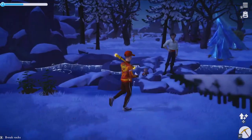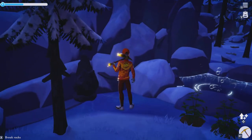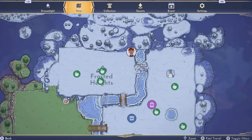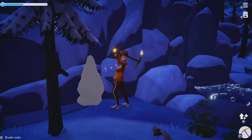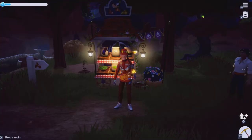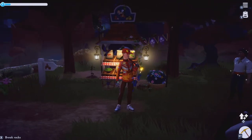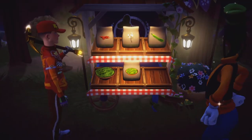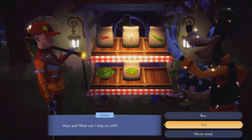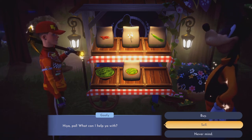We're just going to finish up mining Frosted Heights and then we'll be at Sunlit Plateau next. We are at Sunlit Plateau and we're just going to show you how much we've made from mining the Forest of Valor, the Plaza, the Meadow, the Beach, the Glade of Trust, and Frosted Heights.